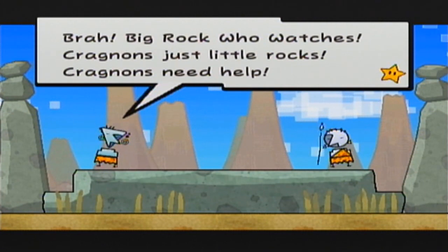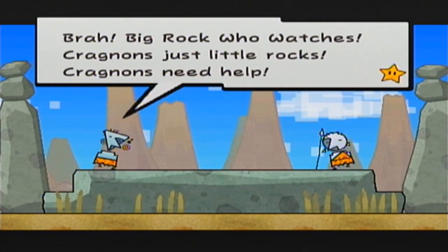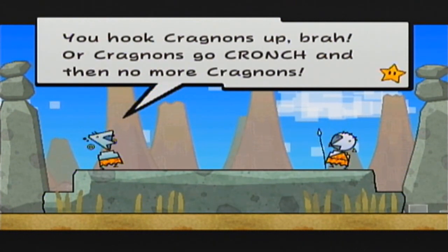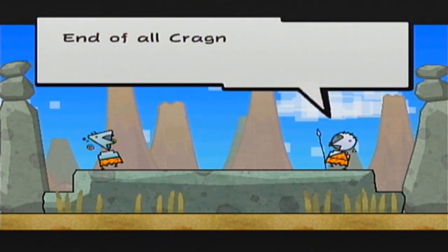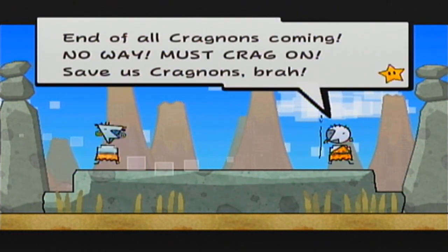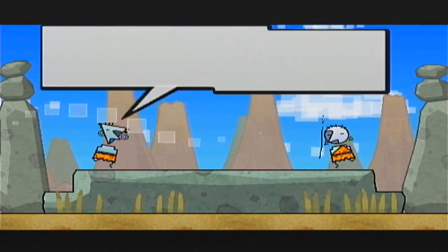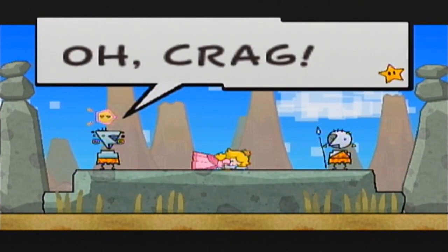Big Rock Who Watches — Cragnons are just little rocks. Cragnons need help. You hook Cragnons up, brah, or Cragnons go cronch and then no more Cragnons. End of all Cragnons coming. No way — must Crag-on. Save us Cragnons, brah. Criggily-cragily-cru. Crag-a-wagga-doo-goo. Oh, Crag. What in Crag? Ouch.